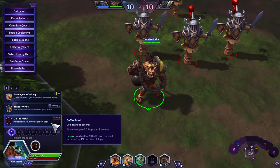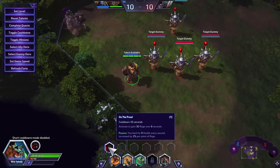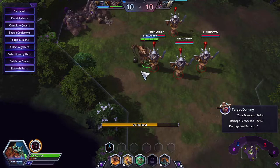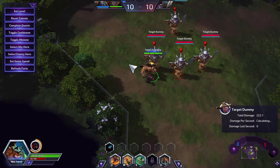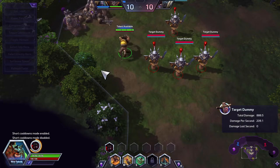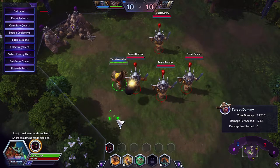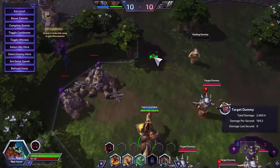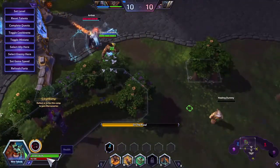The next Level 1 talent is On the Prowl: activate to gain 30 Rage over eight seconds, with a passive that heals for 9 health every second, increased by 2% per point of Rage. This can be handy — if you need Rage right away you can just hit it and it'll significantly increase quickly. If you already have 100 Rage and need to switch lanes, you can let it drop slightly and activate it to stop the decay since you're gaining Rage.